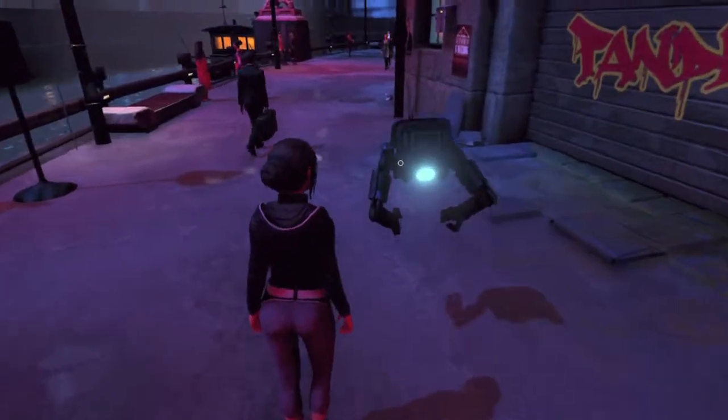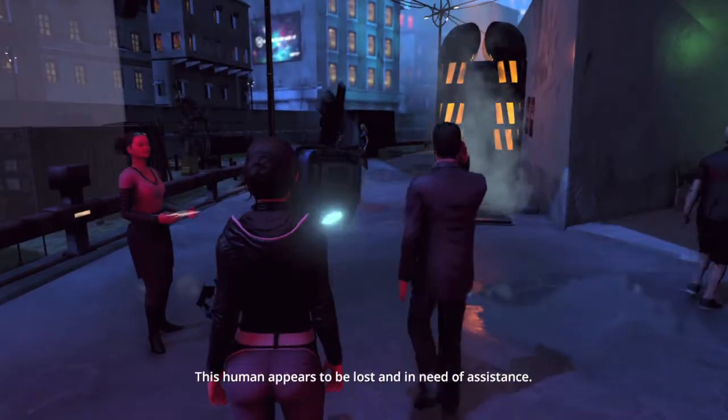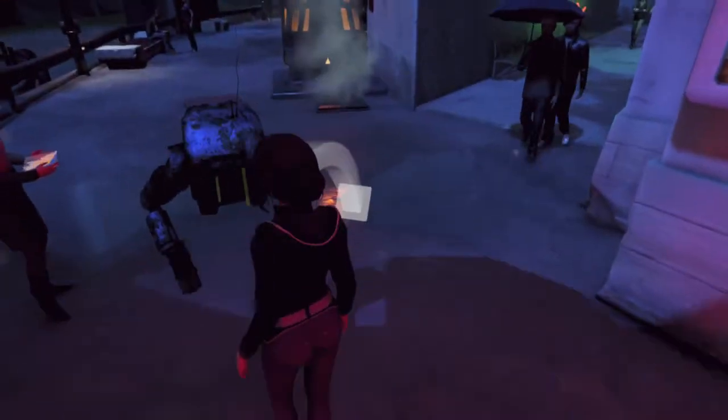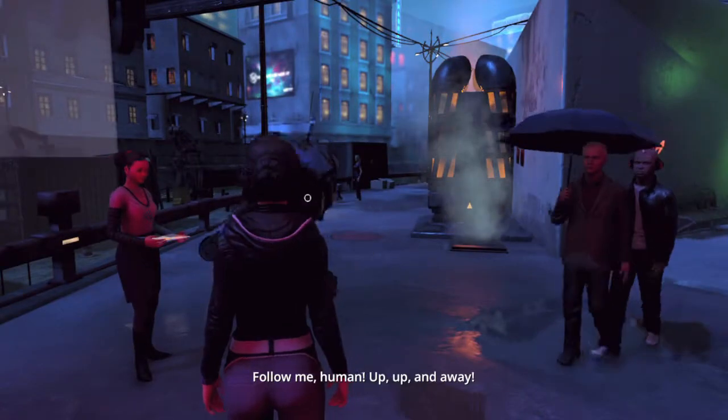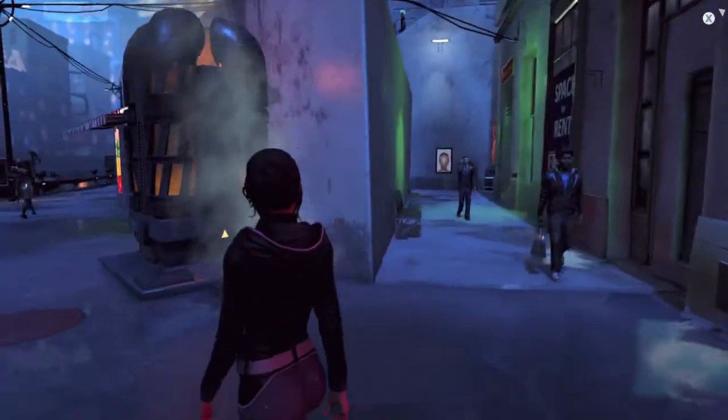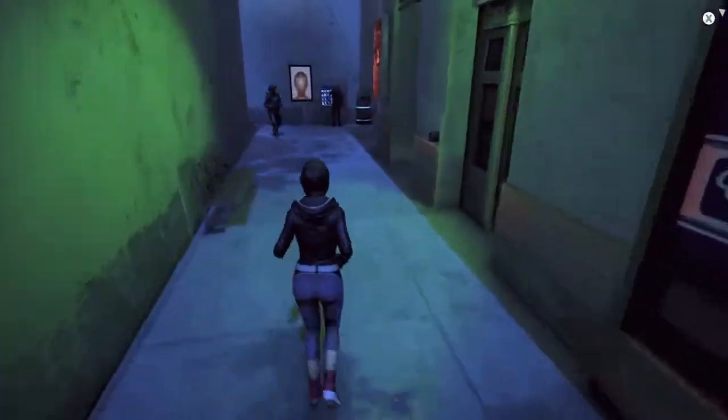You're going to get to this robot right here in this chapter, and you're basically supposed to run around and teach him how to do specific tasks. The first one you want to do is human interaction, so you're going to walk down the street and then meet this lady. When asked which direction to point him, make sure you point him straight, which should be direction 3.